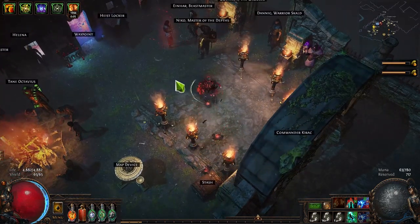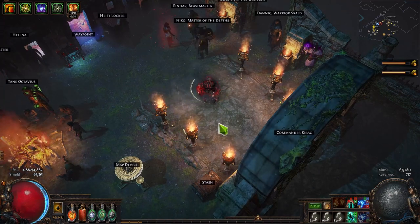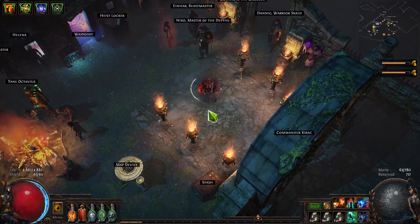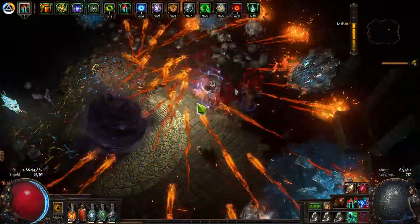I've got a very quick character so I can get through a map in about one to one and a half minutes, pick up all the sulfite, complete the legion which adds about 30 seconds, collect the Delirium orbs at the end when we get Delirium, and then rinse and repeat until my sulfite's full — then I go into Delve.